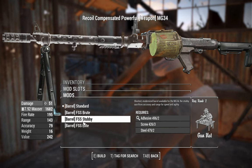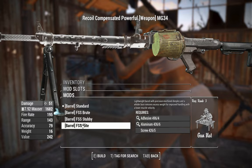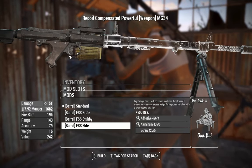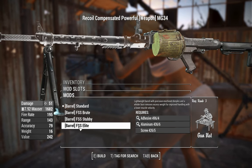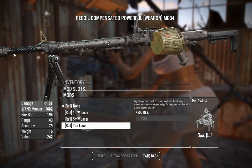We've got different barrels here. The length doesn't matter much because they all have the same range stats, so pick whichever you want. If you want a giant muzzle brake on the end of it, throw on that barrel.